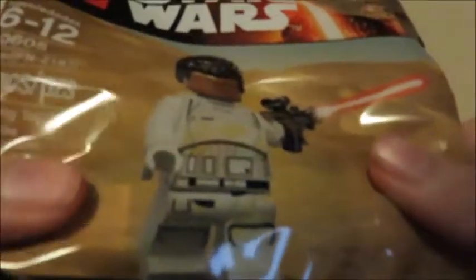There's a code right here — I'm not gonna show that. But there's an exclusive thin minifigure. Let's unbag this thing. I'm not able to throw out the bag like usual because there's a code on it. I don't know what that code's for.